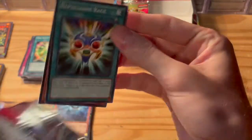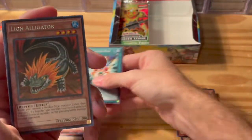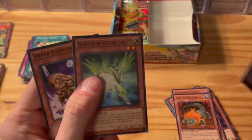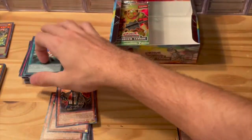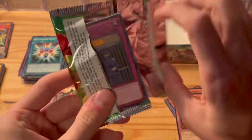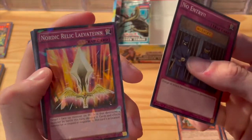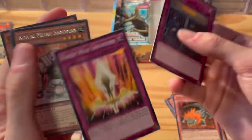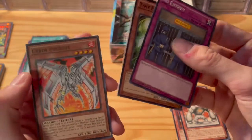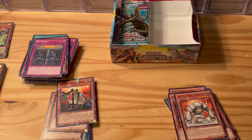Some of these cards are so old school. Reptilian Rage, Koa'ki Meiru Wall again, Lion Alligator — which was a limited edition in the Legendary Collection too. No Entry, Nordic Relic Levantine, Koa'ki Meiru Sandman, Time Escaper, Cyber Phoenix.